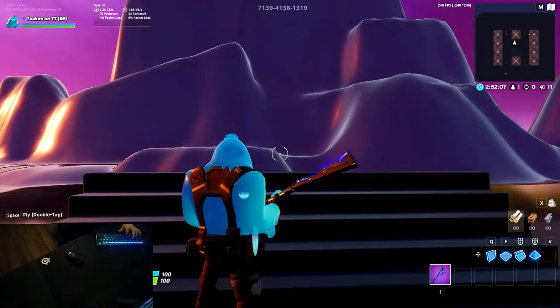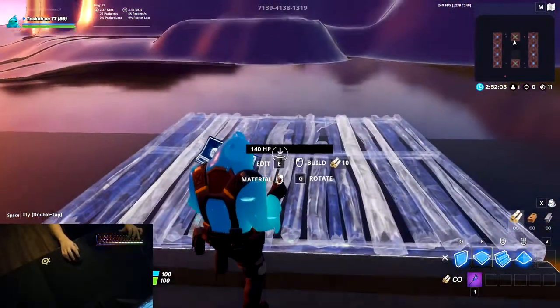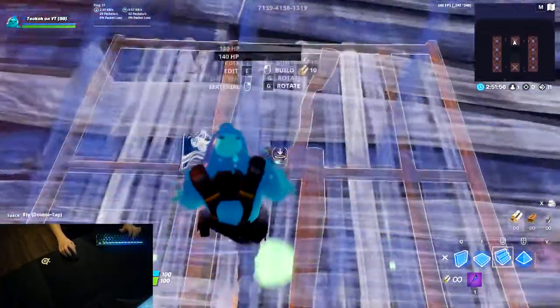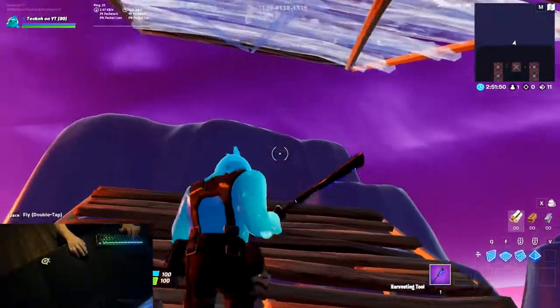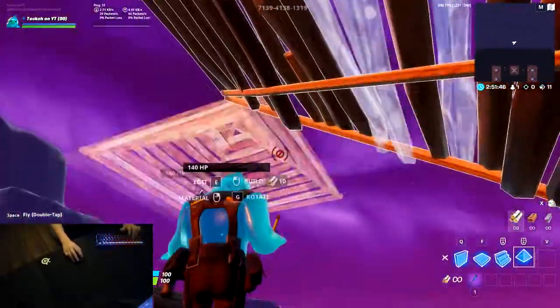Alright guys, so our second one — I just call it the cone jump thwifo cone retake. It's obviously similar to what it sounds, and it's a little bit more advanced. You're going to want to start by doing a scissor ramp like usual and go until there's one ramp above you and one below you, similar to this. Don't go until there's just one out because that'll slow down your momentum.